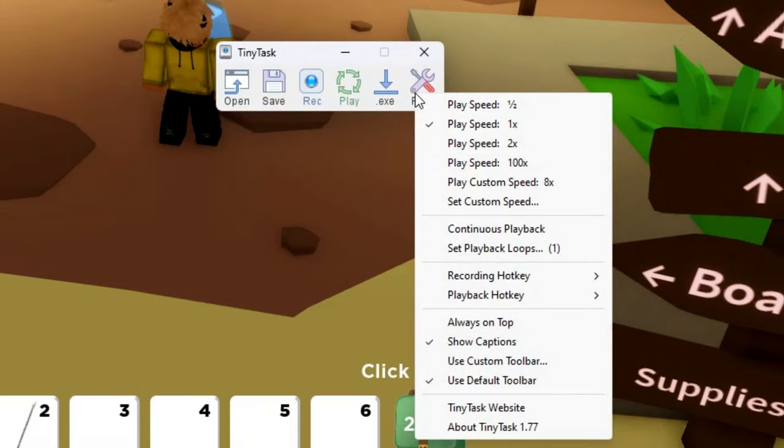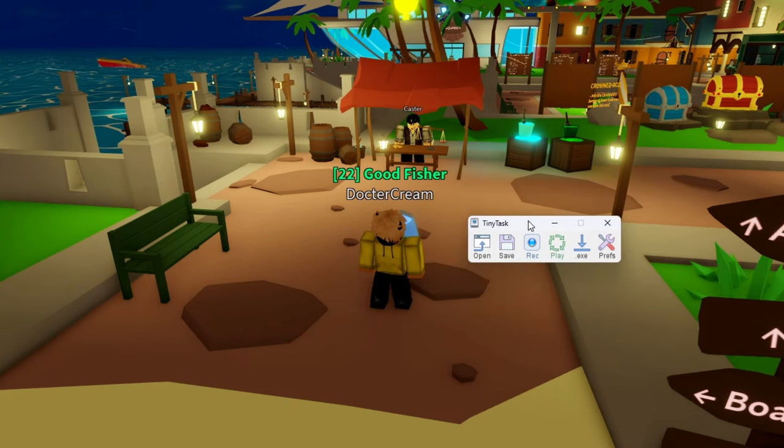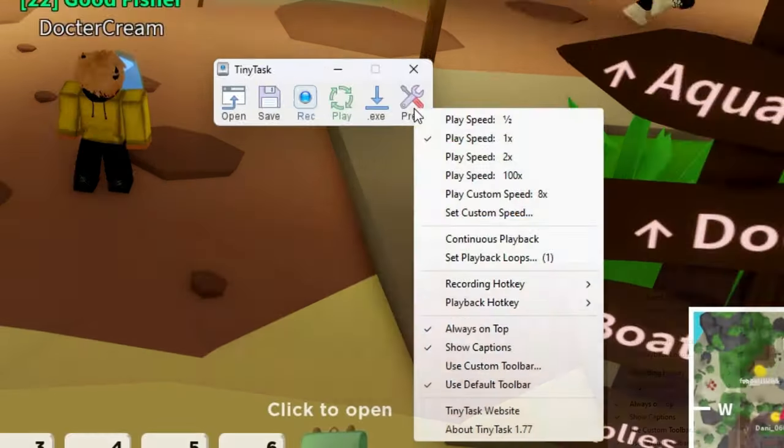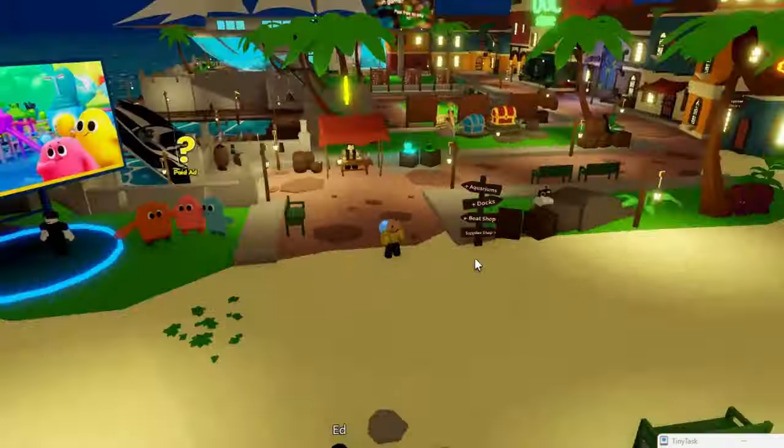Once TinyTask is downloaded, press on Prefs and make sure you have 'Always on Top' enabled — this keeps TinyTask always on top of Roblox. Then press Prefs again and make sure 'Continuous Playback' is on. Then go to the main island.